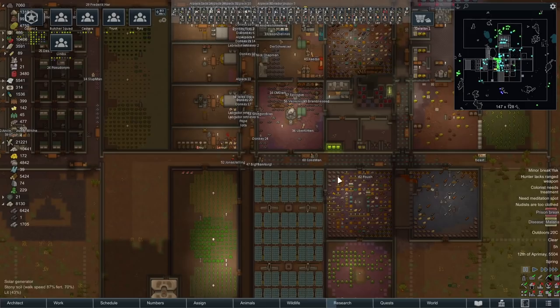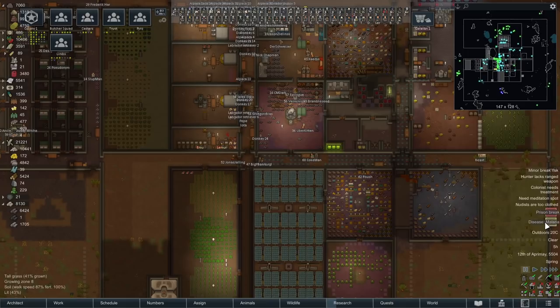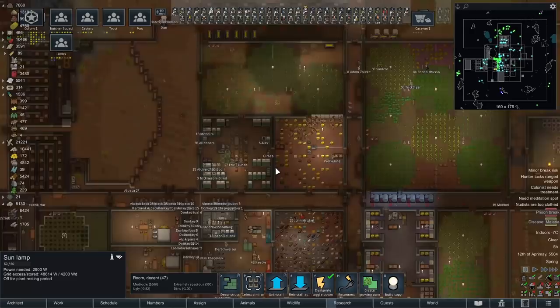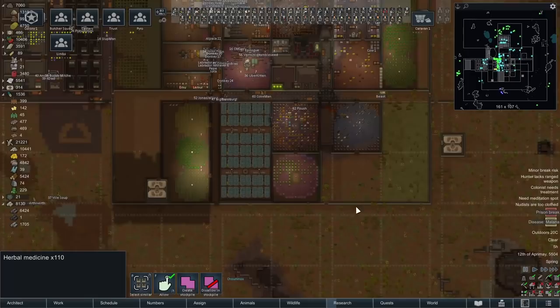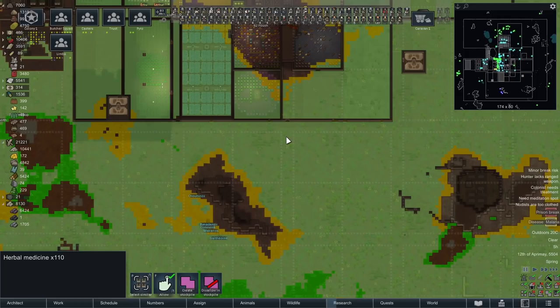A minor issue has shown up: we had a bit of a prison break, but that was no problem — we beat them down instantly. The real problem is malaria: 29 cases of malaria, which means each one is going to need a medical tend, probably twice. So that's at least 60 medicine we're going to be using. I think I need more herbal medicine plots — I've only been using one. We have 110 herbal medicine left in stock, and that's not going to be enough for these sorts of things.